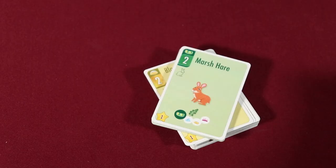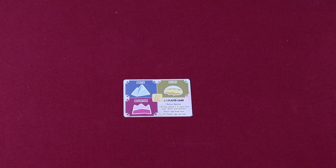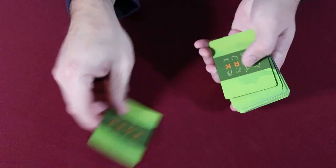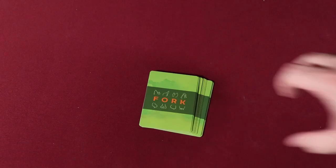Each player is given 3 Fox cards; the rest are returned to the box. Remove all Swamp Suit cards from the game, and also remove all 2, 4, and 6 numbered cards. Place the terrain card in the middle of the table with the 2-player side facing up. Shuffle the remaining cards and deal 13 to each player. All remaining cards are removed from the game.